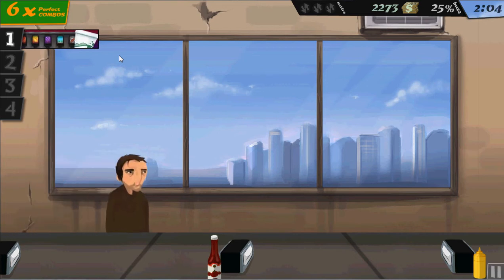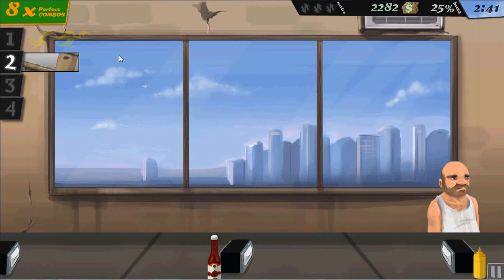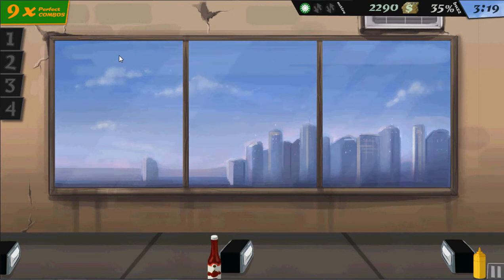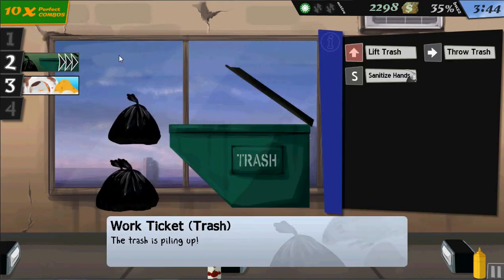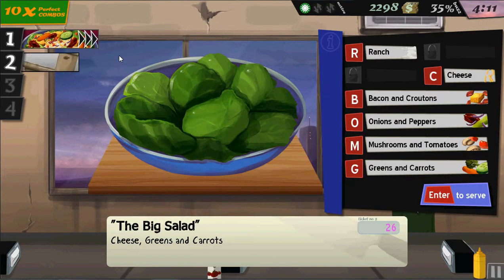So everyone will get mad if you take more than a couple minutes to start making their order, which I find very annoying because they're at a zero-star restaurant. What do they think? Maybe we can't dish out food in two minutes. They're just going to say: 'Oh, I just ordered my food and I didn't get it in two minutes, I ordered a salad and I'm gonna be mad and leave.' That's the terrible thing.